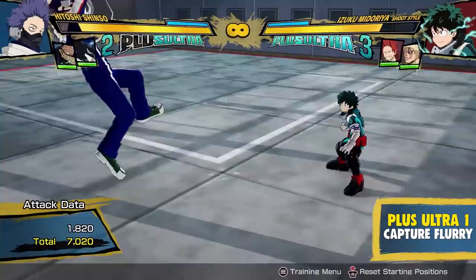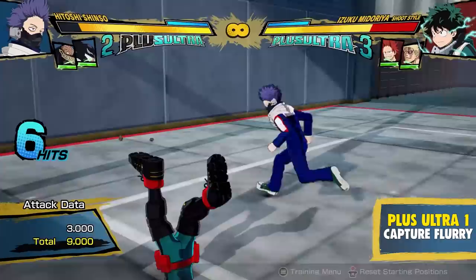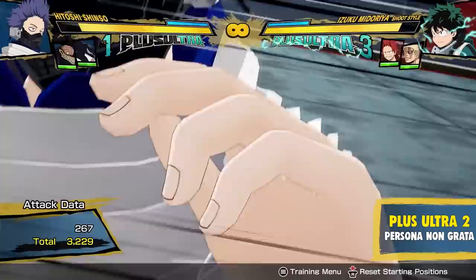Onward to his plus ultras. Plus ultra one is this big combo using a lot of moves that we just looked at. Much like other combos similar to this one, you can call an assist halfway through to extend the combo if you so desire. But if you don't, it ends in a ground splat, so you can even extend the combo from there. This plus ultra only works on the ground — he does not have any plus ultras in the air.